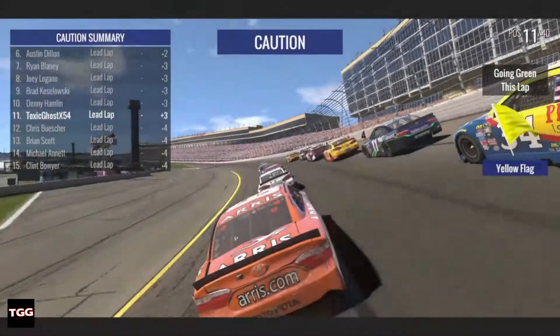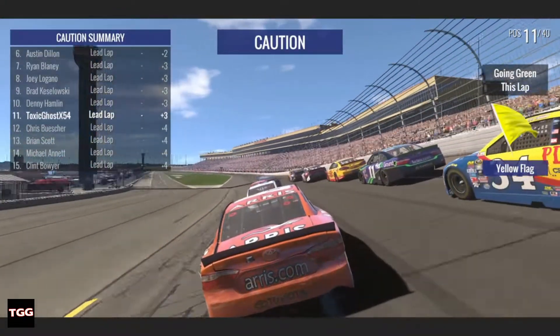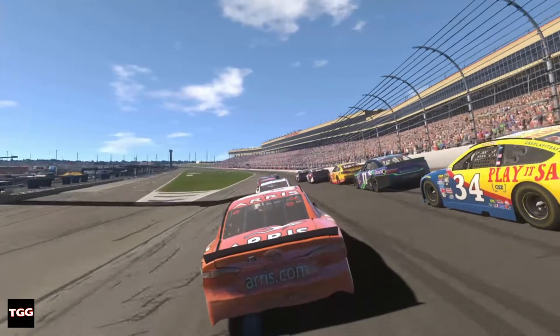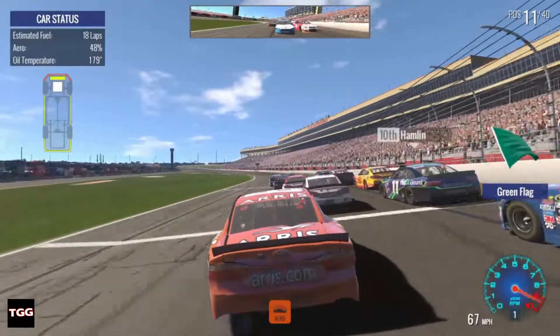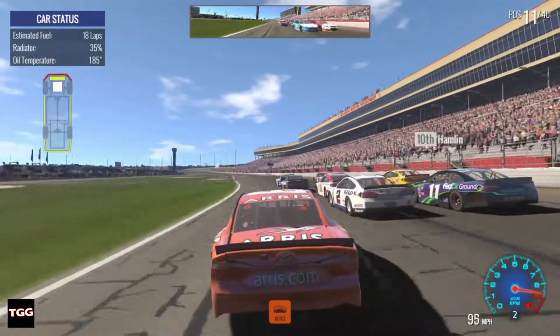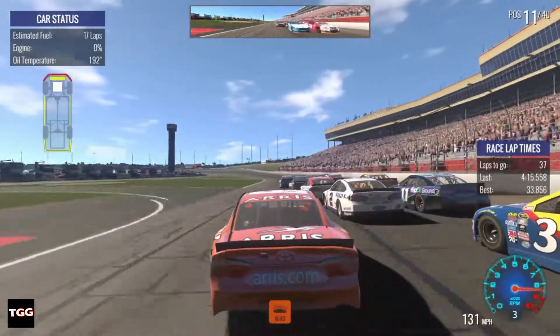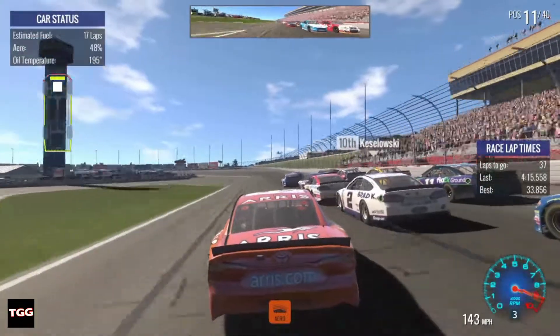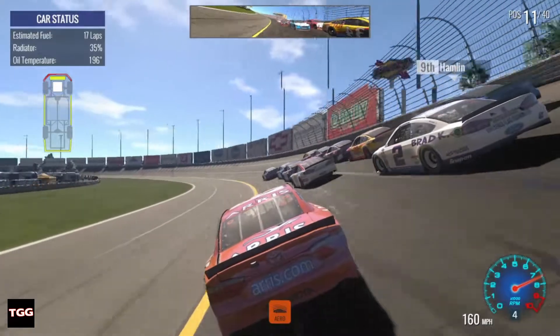We've got a torn-up race car now. We're not going to pit yet. Damage is on light, so it shouldn't really affect us. RIP Dale Jr. — you went cartwheeling down the track. We've got a bit of aero damage apparently. Our radiator's damaged, so our temperature's going to start rising. If we get another caution, I'm definitely going to have to pit and fix that.